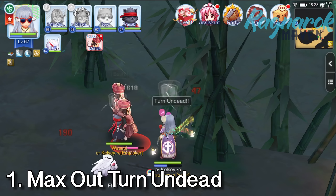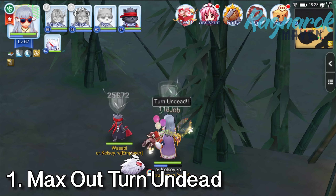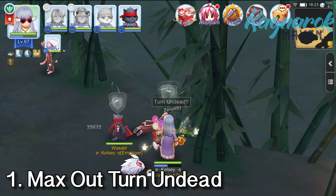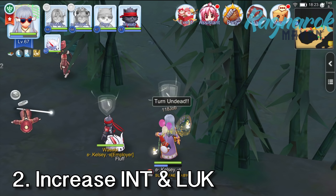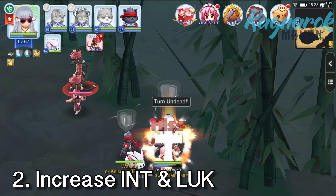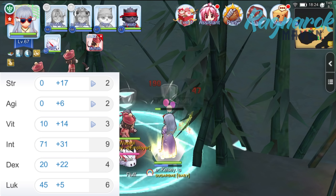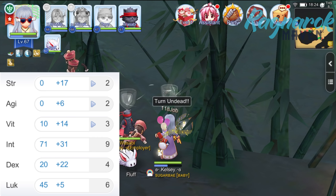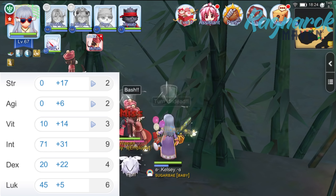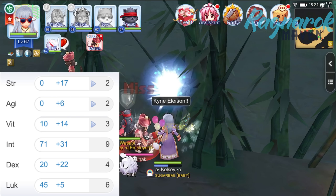First off, you'd want to maximize the skill level of your Turn Undead skill. A higher level will have increased chances and will deal more damage in the event that the target was not insta-killed. Next, we'd want to work on our attributes. The chance is based on intelligence and luck, so in this build I focus more on just that — intelligence and luck — rather than vitality and dexterity. You can play around with the ratios as you like, but if you want to focus more on being a Turn Undead priest, I suggest giving more emphasis on intelligence and luck.